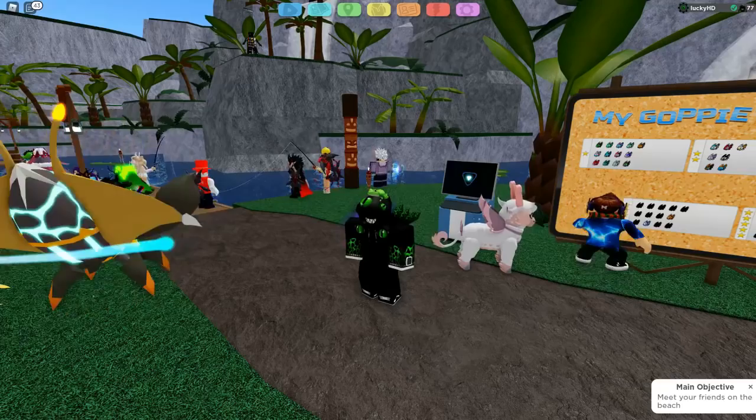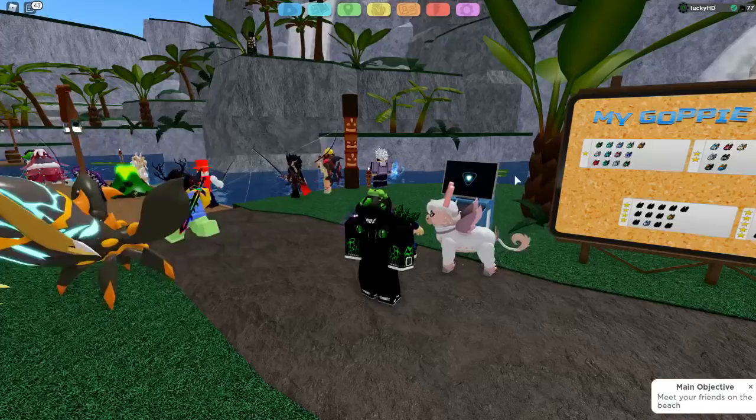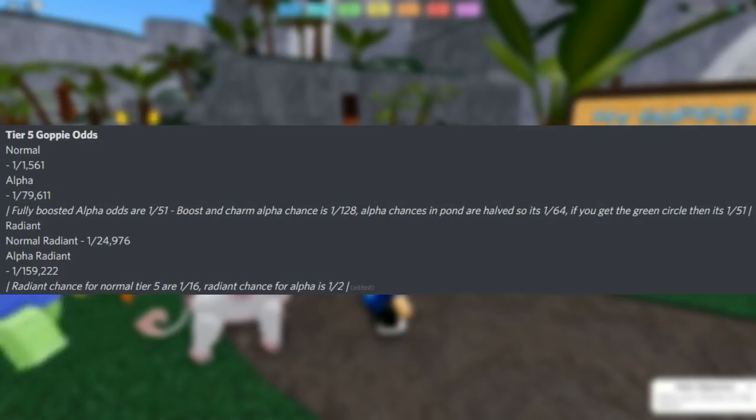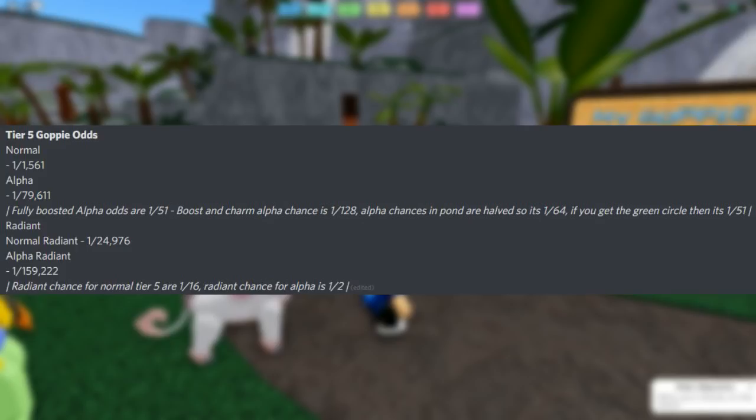So let's go over the actual chances for what these Lumions are. I'm also going to be putting the gleaming chances in there as well. Tier 5 Goppy odds: you have the 1 in 1,561 base odds just going out and finding a regular Tier 5. Then the Alpha is going to be a 1 in 80,000, which goes into things like the Green Circle, the Boost, the Charm, and all that. But then you go into the Radiant — normal Radiants are a 1 in 24,976, so essentially a 1 in 25,000 chance.